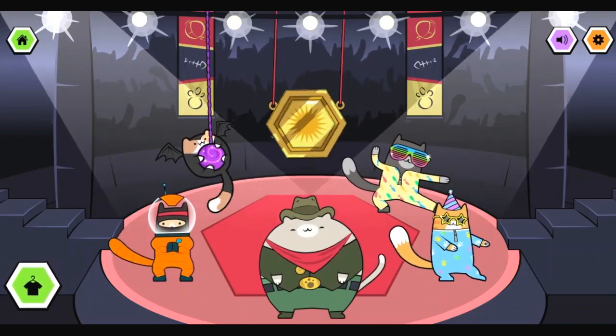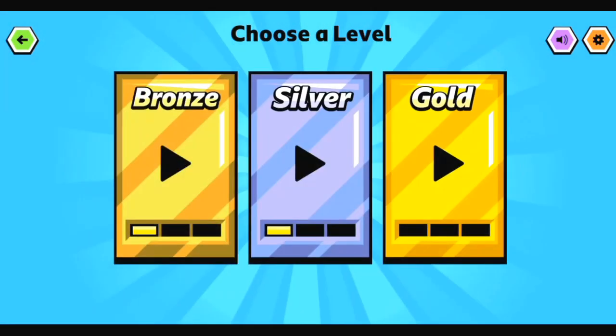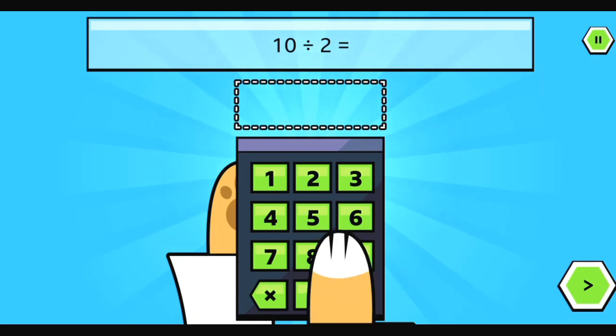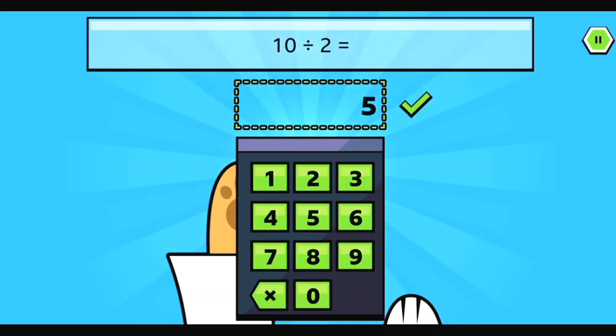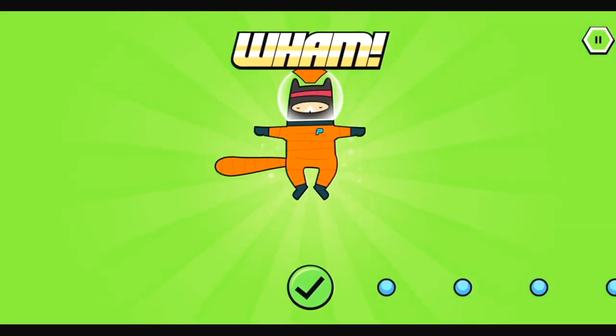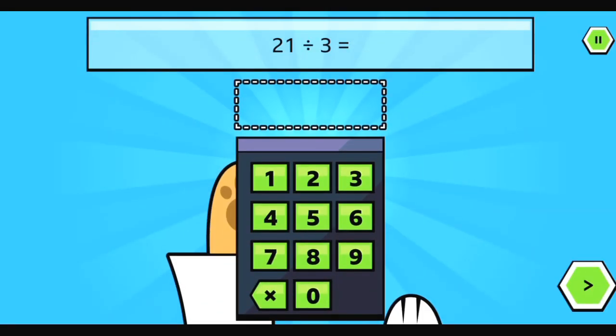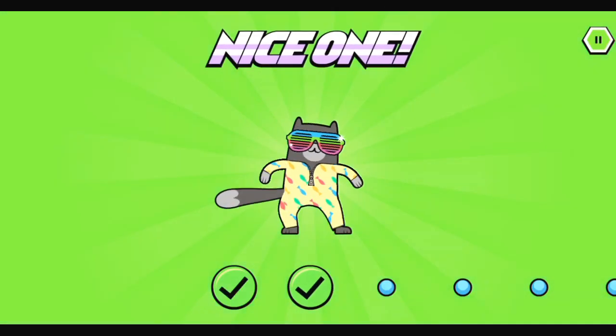Are you ready for another round? Play. Next! Choose a topic. Play. Choose a level. Three, two, one. Enter the correct answer. Done! Nice one! Enter the correct answer. Done! Nice one!